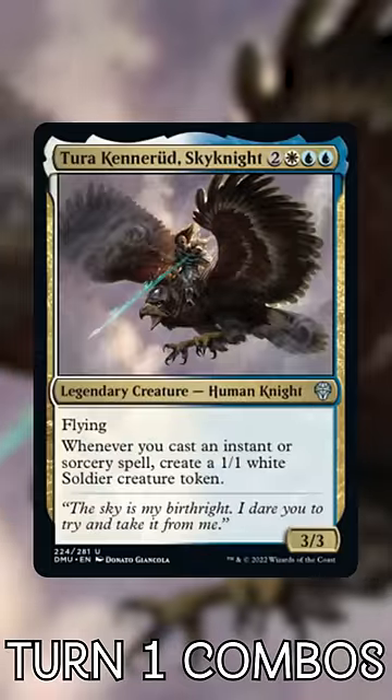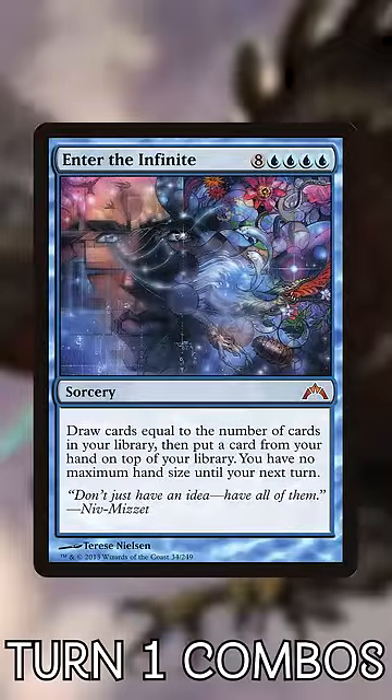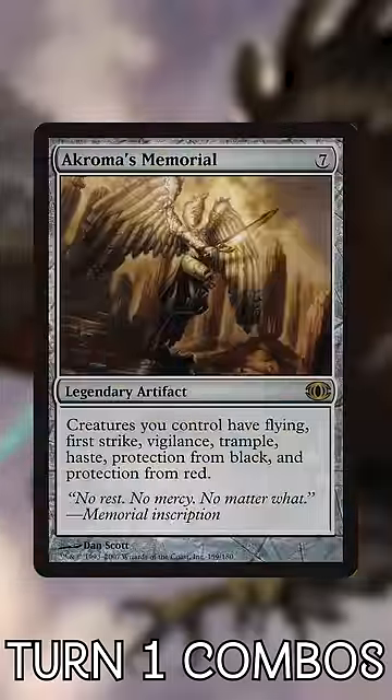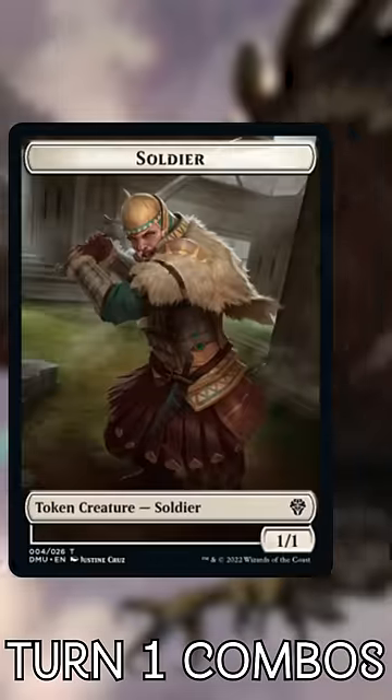Turra Kennerud, Sky Knight. Start out by playing Island and Mana Crypt, then cast Show and Tell to put out Omniscience. Cast Enter the Infinite for free to draw your entire deck, and use Mana Rocks to cast Turra. Now cast a Chroma's Memorial, then Archaeomancer, and blink it infinitely with Ghostly Flicker, creating infinite hasty 1/1 Soldier Tokens!